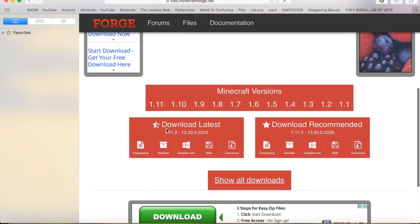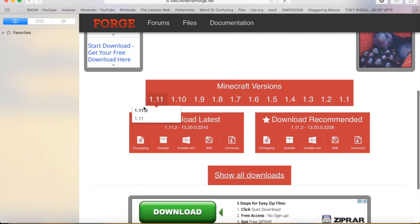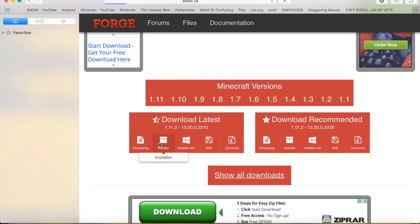It should show up with this screen. I would definitely suggest getting 1.11.2. So just click on 11, just do download latest or download recommended — they're both 1.11.2 clearly. I would do installer. That's what I did.